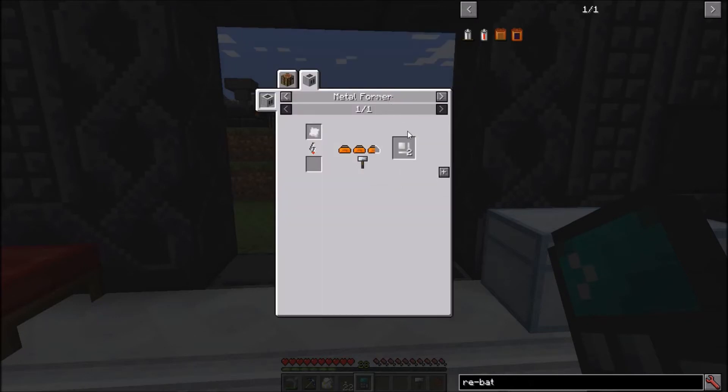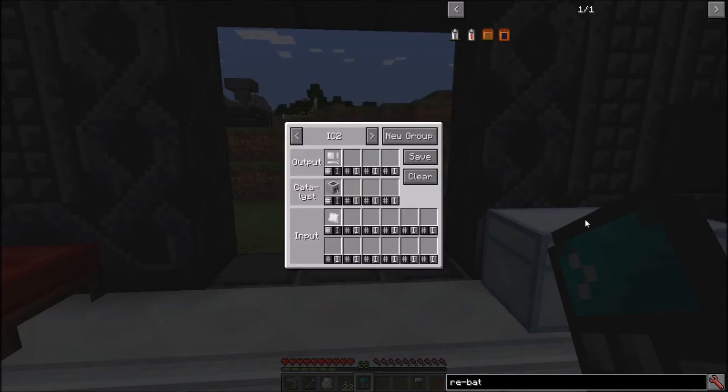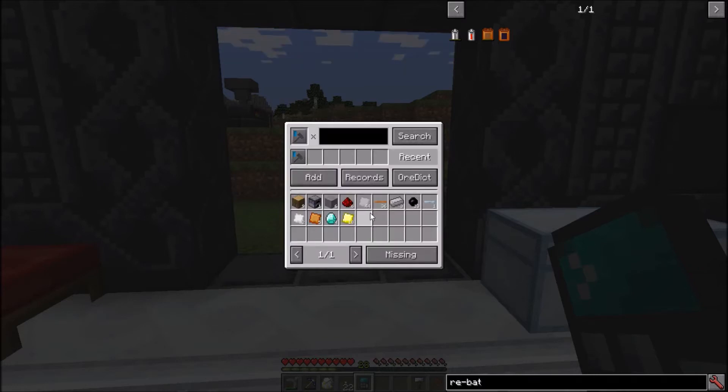You can add recipes from absolutely any mod, because Just Enough Calculation dynamically generates its own recipe-adding procedure. Now I know how many plates I need, and in fact how much metal I need too.